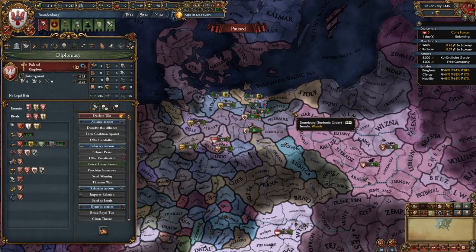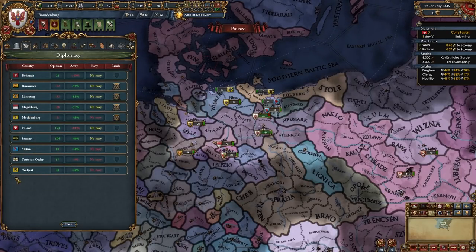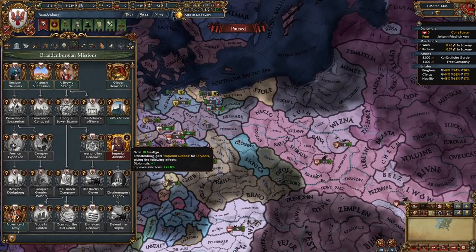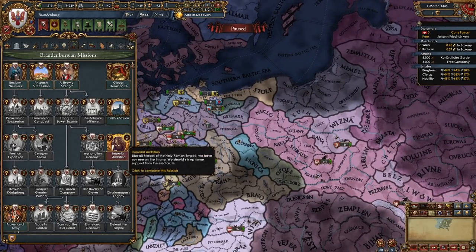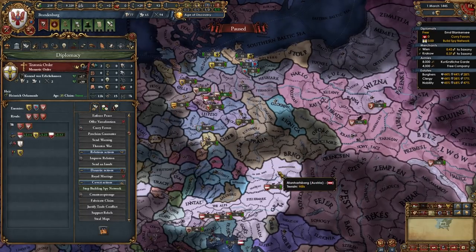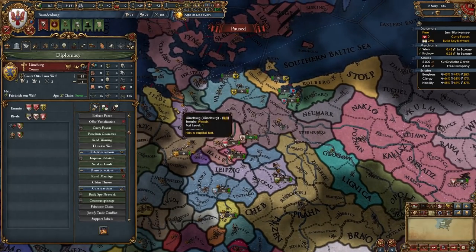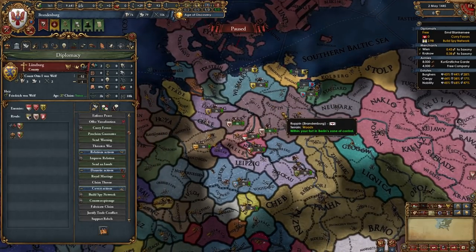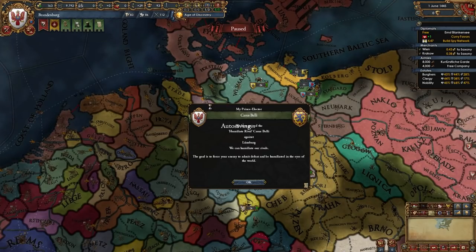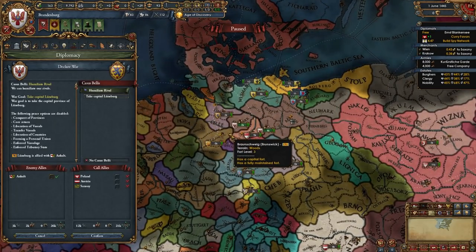While waiting for the Teutons to sell you the provinces and before fighting Wolgast, check all your rivals and find the weakest one to fight. You can also take the mission Imperial Ambition, which gives a diplomat, prestige, and improve relations — take that. With the extra diplomats, start spying on the Teutons with one, and improve relations with allies with the other once you declare a war. In my case, Lüneburg is the weakest rival — they're only allied to Anhalt — so I'll rival Lüneburg, wait a month for the CB, and declare a humiliation war.